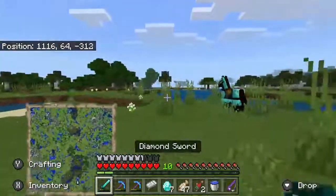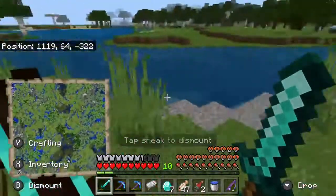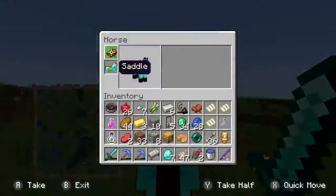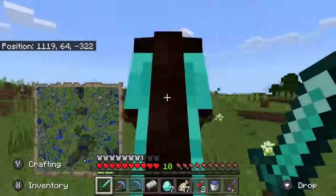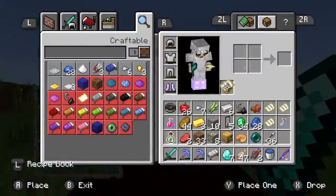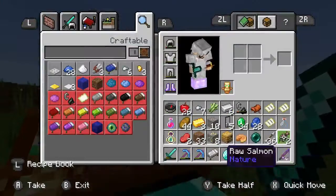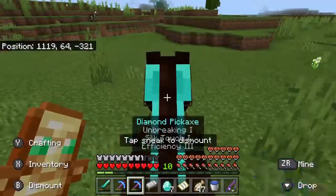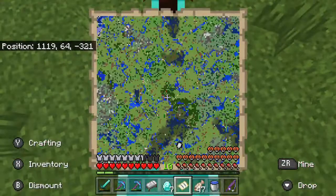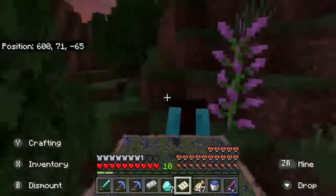I went down that ravine and didn't find anything. The map's complete, guys. Look at that — a complete map. Let me just get it out of my offhand. Take the totem of undying, put that in the offhand slot. Get on the horse with the map. Look at that — complete map. Now we just have to travel home, which is this way.